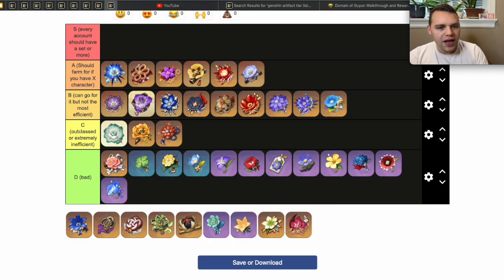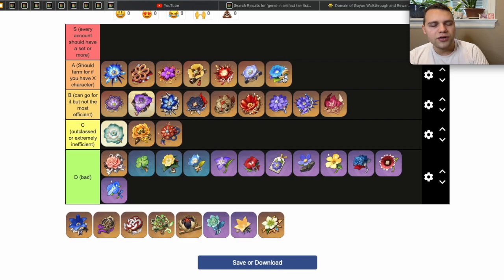Wanderer's Troupe and Gladiator's Finale — you're not really going to be farming a lot for these. You can put them in a decent tier if you have Ganyu, but even Shimenawa's Reminiscence works for Ganyu and you'll be getting that passively anyway. Because you're going to be getting these sets passively just from playing the game for a long time, you won't really have to actively farm for them — you'll eventually get great sets for both.